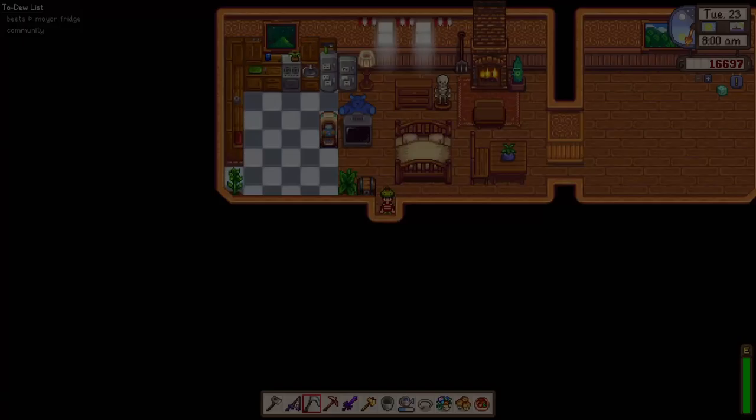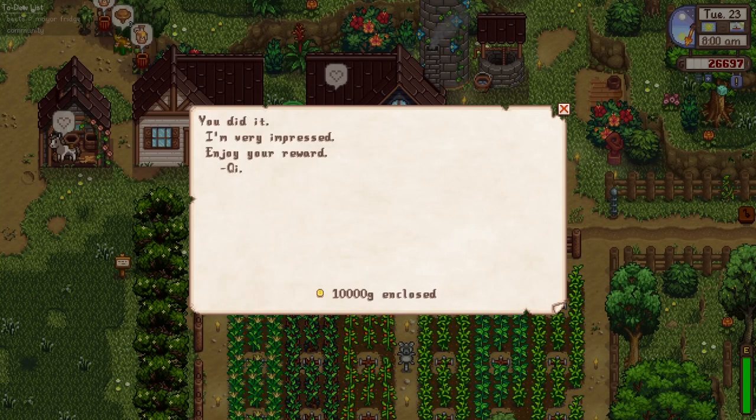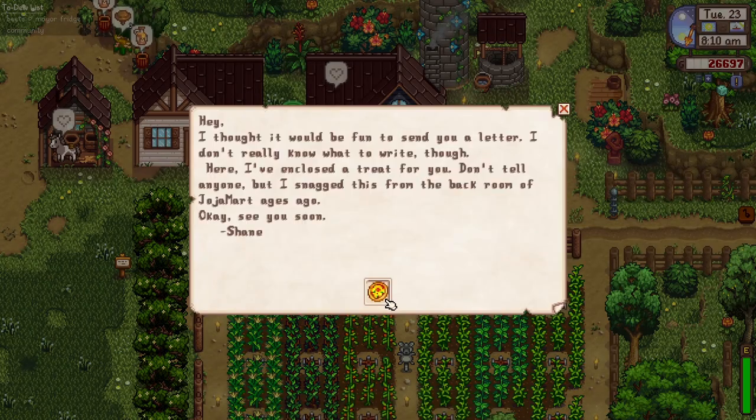Oh hold on — enjoy your reward! We've completed the first task, which is putting a rainbow shell inside the train railroads box, and we got 10,000 gold for that. That's a lot! It looks like Shane gave us a snagged pizza as well.